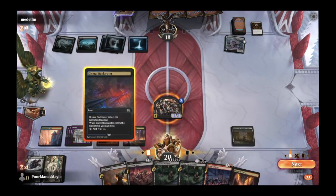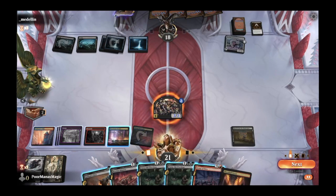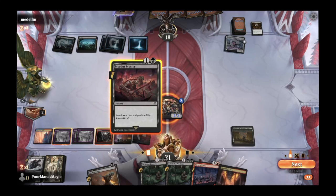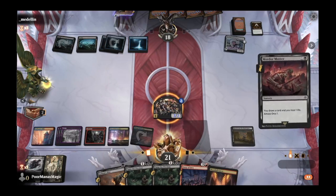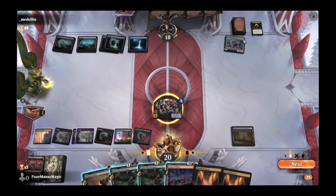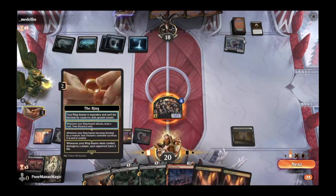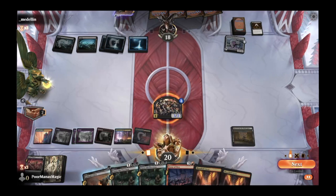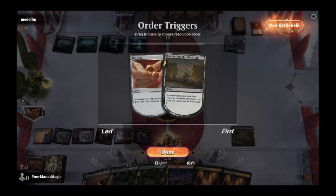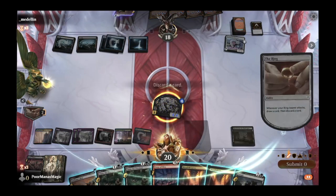We have quite a few options here. Mordor Muster is our starting point — draw a card, see what we get, buff up our orc army. We draw Golem's Bite and Claim the Precious. We know we'll be drawing off our Ring Bearer, so we'll attack in, make the orc a little bigger, draw and discard. Go ahead and play out our next Nazgul onto the board.